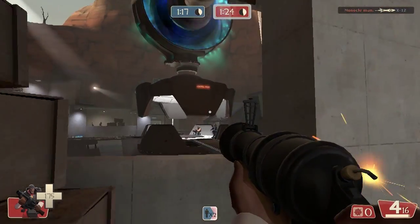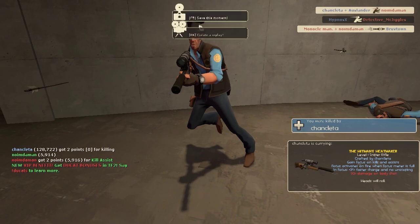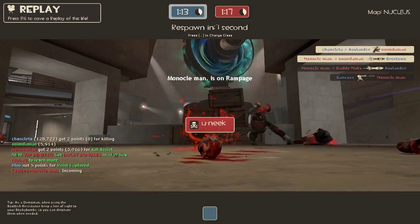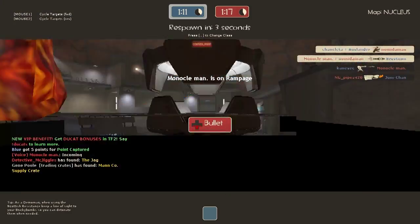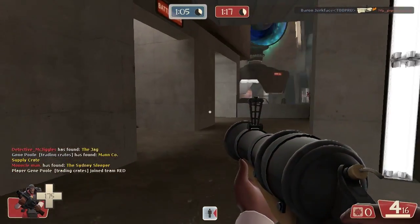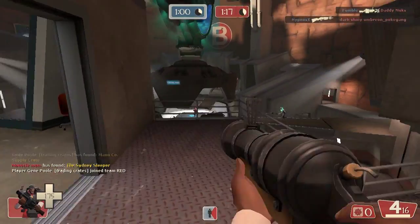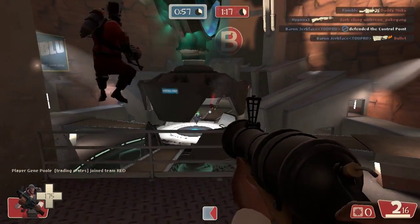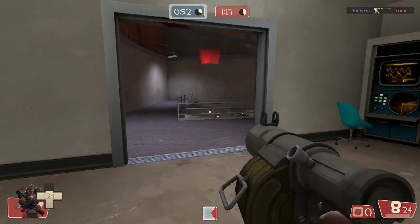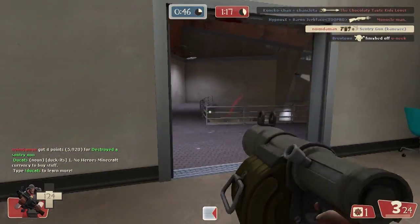I've seen a lot of people who Demo Knight when they use the Loose Cannon — they use the Charge and Targe and then, like, the Ullapool Caber, for example. And I mean, that is a pretty good setup that can be very useful, except I'm not confident enough in my ability to kill specifically with the Loose Cannon. That's also why, on top of it not being good at taking out sentry nests, I use the sticky bomb launcher as well — and the sticky bomb launcher is just way too good.